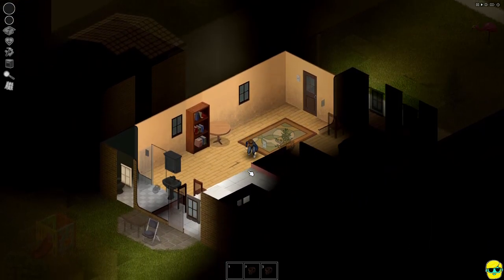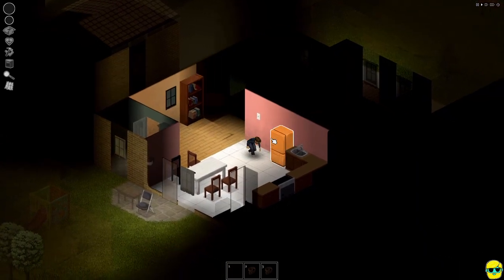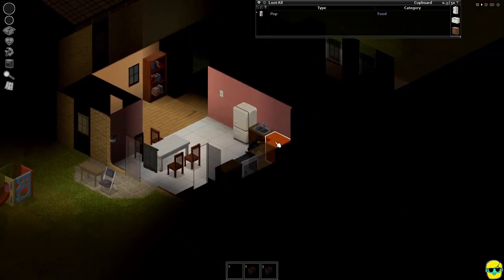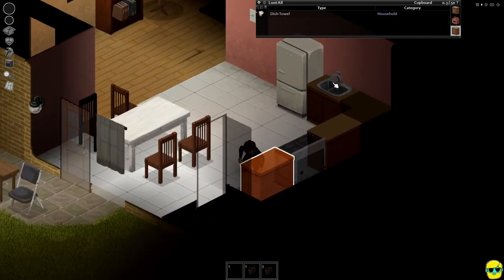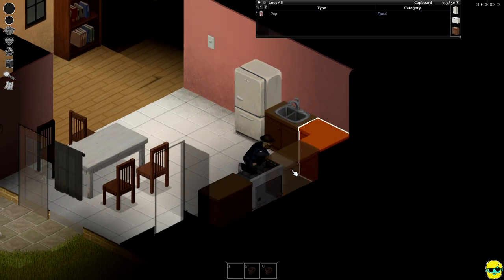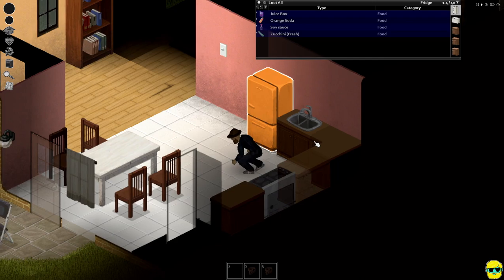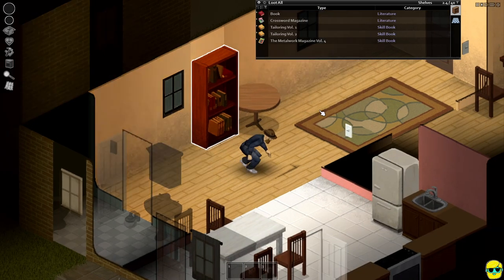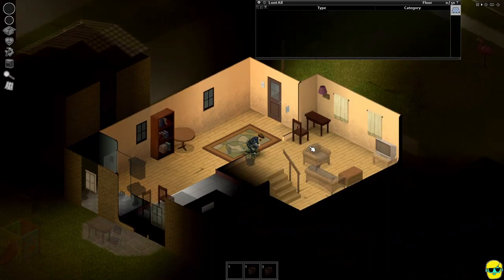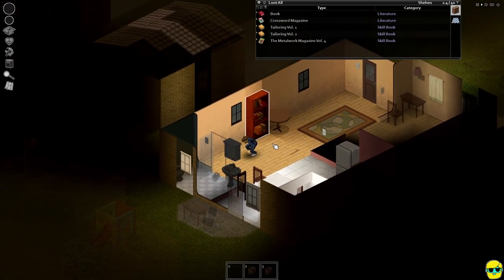We've got no curtains here but we can talk about how to get curtains. Before we put curtains, we want to board these up anyway. Let's look in the kitchen — we've got some pop, an empty cooking pot, a dish towel. Not a very good kitchen. Let's check over here: canned beef, cook pot, pop, juice box. We need better. There's some good stuff to read here but we don't need to take any of that. Remember, we're looking for the essentials: we need a weapon, we need a bag, we need first aid.